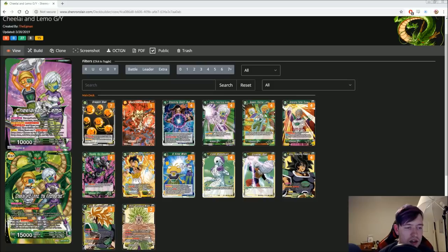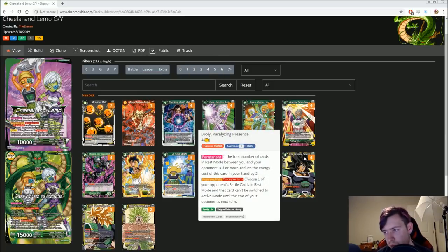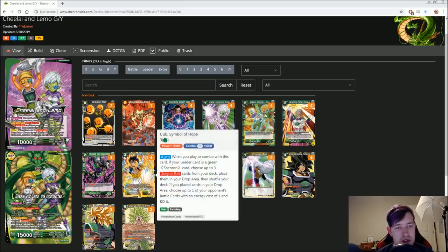It kind of started with the idea that Kindwish can get out this Broly, which is a 4-drop Broly BR. It wasn't color-restricted, so I wanted to build a deck behind that mechanic and it came together pretty well. It's been a lot of fun to play, and I haven't really made a Chile and Limo deck. The fact that this Oob is coming out in April — we're on the cusp of it — is also really powerful and I thought it all came together. So let's just jump into it.